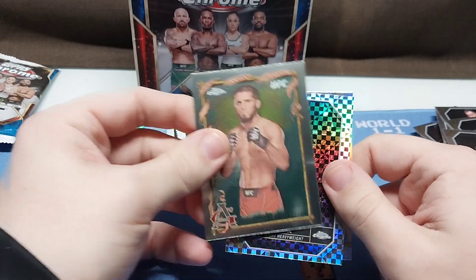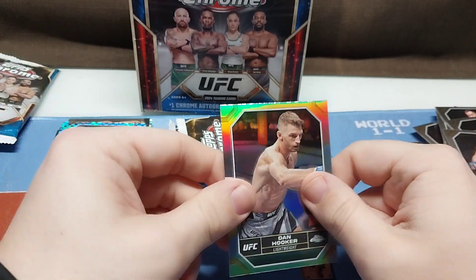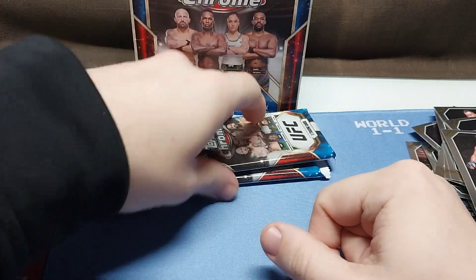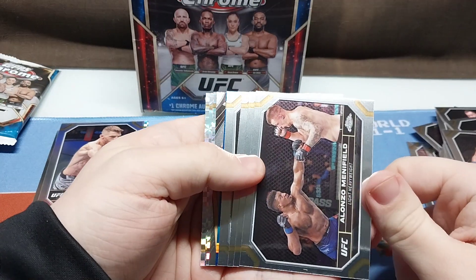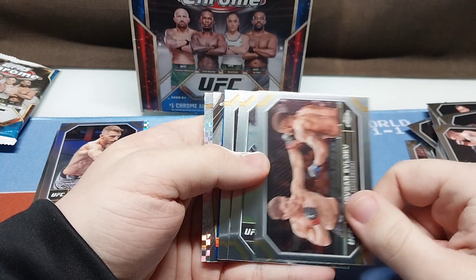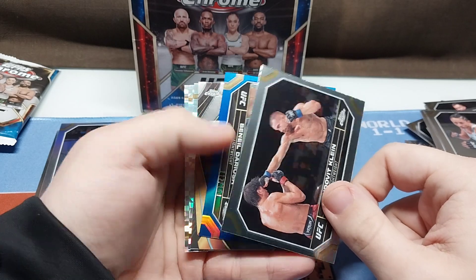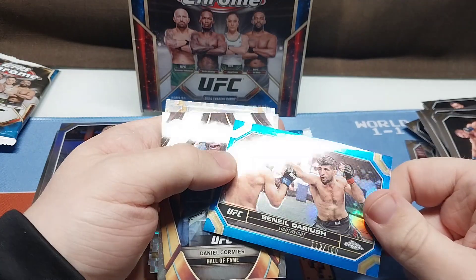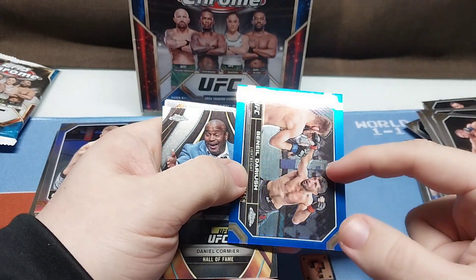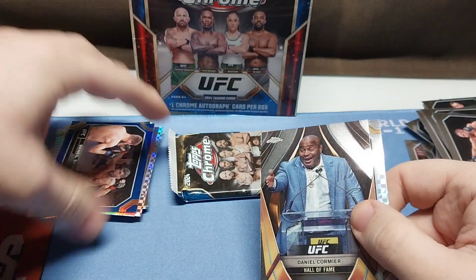Ginter — I thought these were one per box. Shogun. Dan Hooker. Silver. Alonzo. Minfield. Carlos Esparza. Klein. Benil Dariush — Blue, numbered to 150. I actually got into a break a little while back and got a ton of numbered cards from him. I actually like him.